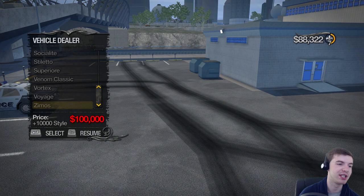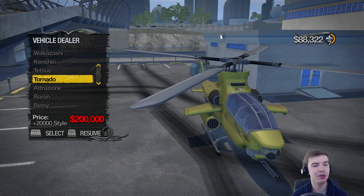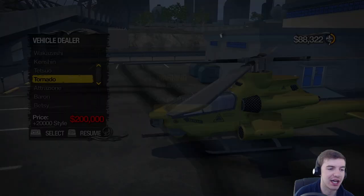The reason I'm showing you is I want to illustrate that you can get the helicopter straight from here. Right here you can see we have the Tornado — that's actually what it's called, not the Titan, it's the Tornado. You can buy the Tornado right here straight from the dealer in this beautiful yellow color, no less. But the problem with that is, look at the price tag — it's $200,000. I only have $88,000 and it takes a long time to save up $200,000 in this game.